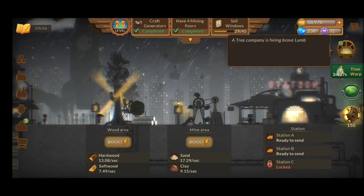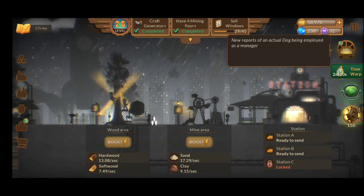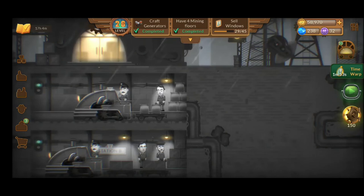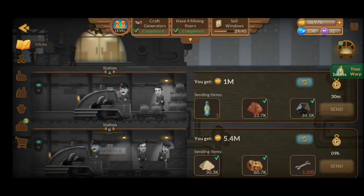You'll have different kinds of storylines if you touch the radio over here — definitely going to be quite fun, different things that actually happen in this city. You're also going to have daily tasks. Completing them gets you 1 hour of idle time — quite cool. Complete all those tasks and you'll get that for free without watching an ad. For example: obtain 80 license points, and send 8 contracts to the station building. You can reset with an ad or a gemstone, but try to place those items depending on how much you've played.